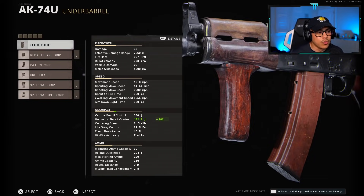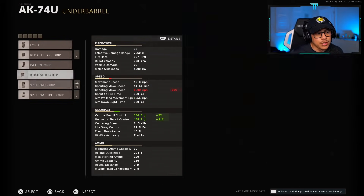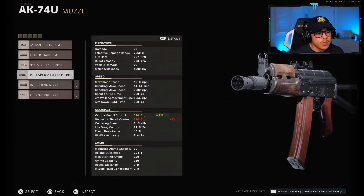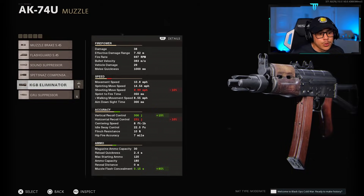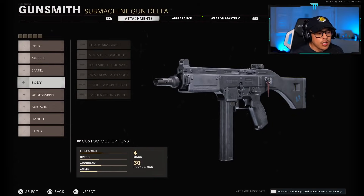For the AK74u, since it's harder to use at longer ranges, you have to decide whether to prioritize recoil control or speed. For speed, use the Patrol Grip; for recoil control, go with the Spesnaz Grip, keeping in mind it greatly reduces shooting move speed. You can pair it with a muzzle like the Spesnaz Compensator or the KGB Eliminator — more aggressive players should use the Spesnaz Compensator since it doesn't compromise speed, while the KGB Eliminator is better for a slower playstyle.